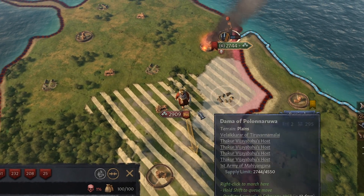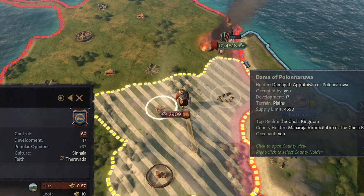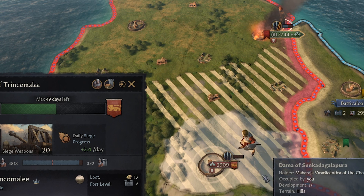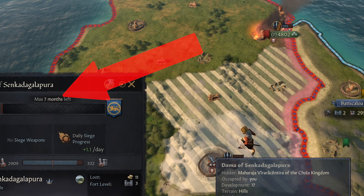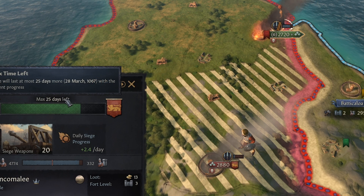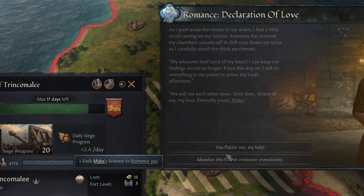He's going to siege this fort — that's going to take seven months. We're just going to let him do that and hold out here. He keeps sieging this castle; we're not going to assault it this time. We're down to 25 days left... 20... 18. And these guys actually want to surrender, I think.